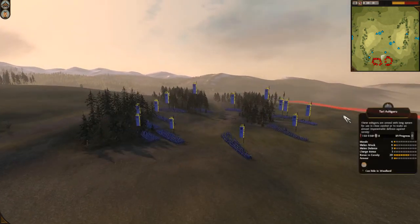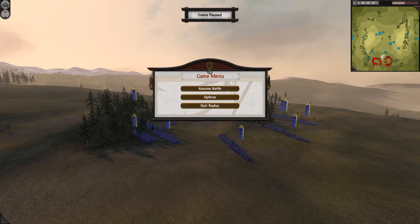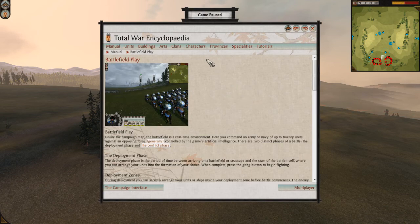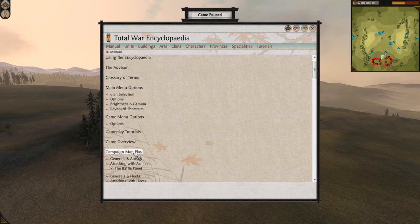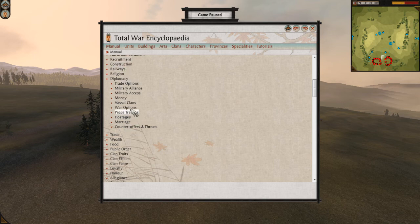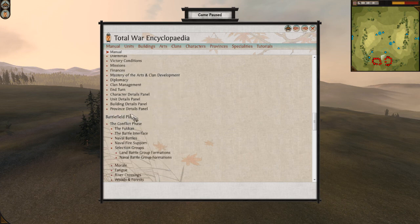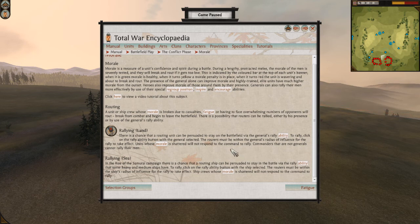I didn't test it — maybe the encyclopedia has something useful. Let's actually test it while we're here. After resuming battle and checking the encyclopedia: battlefield play, morale — let's see. They actually have some morale system content, but the whole morale system is put on just one page. Can you believe it? Clearly the game does not have a tutorial that explains it well enough.